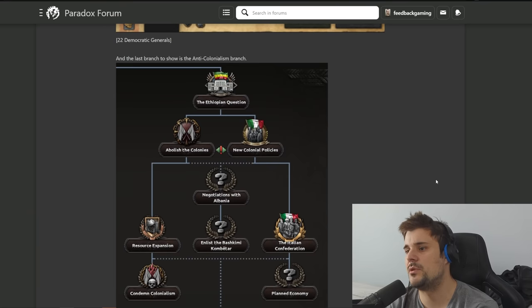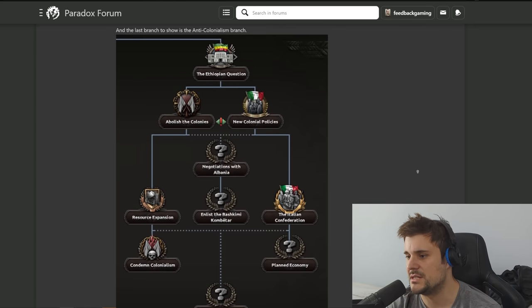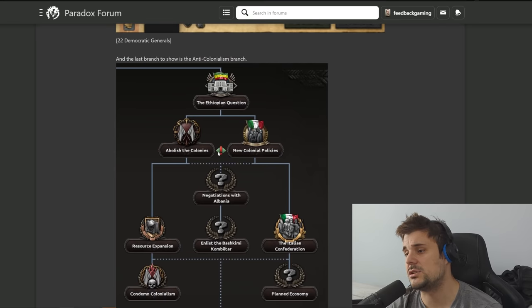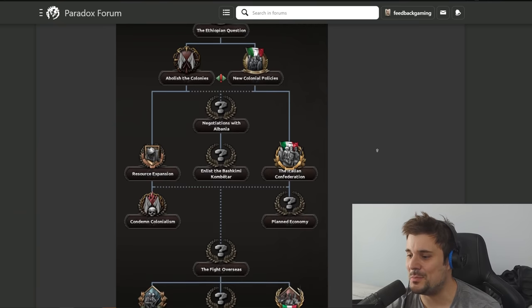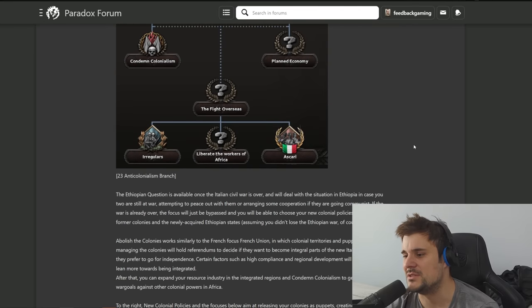The last branch to show is the anti-colonial branch - classic communists hating on colonialism. There are negotiations with Albania. I'll say again: this needs to offer good bonuses. Don't just give away Libya, Albania, and Ethiopia and then not give the player anything in return. Don't do the communist UK path because that path was not great - just give me good bonuses, make it worth my while, because otherwise it's pointless.